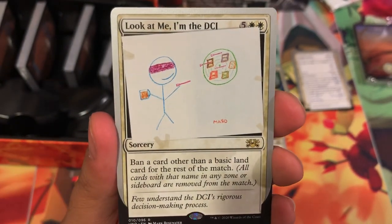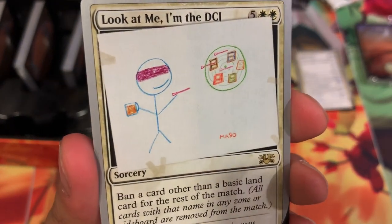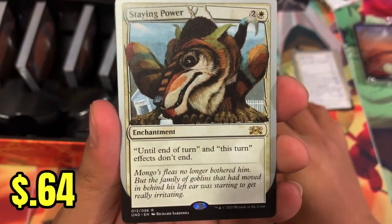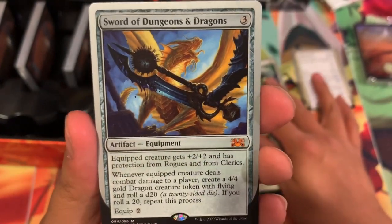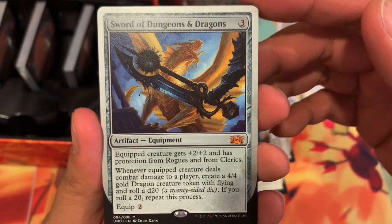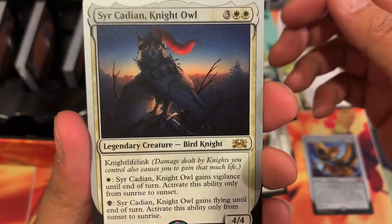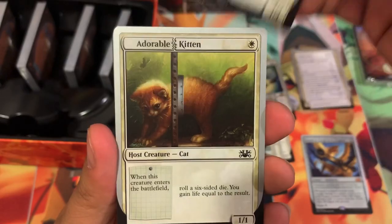Look at me, I'm the DCI Banning card — other than a basic land card, for the rest of the match. It's playing darts. Maro. Staying power — until I'm trying to destroy and effects don't end. Oh, there is your mythic: Sword of Dungeons and Dragons. Equipped creature gets plus 2 plus 2 and has protection from rogues and from clerics. That's pretty cool. Circadian Night Owl — Night of Lifelink, this is both white and black where you can use for its abilities.